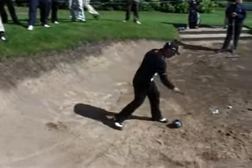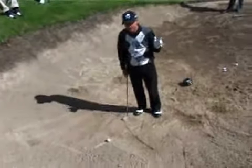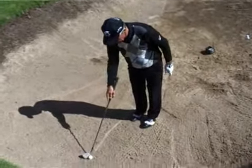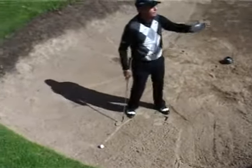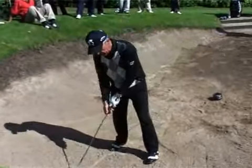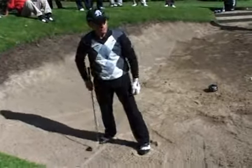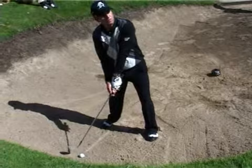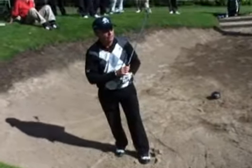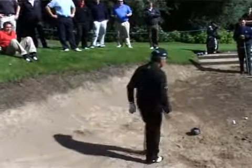This sidehill lie is also tough. Always remember: the ball is going to do what the slope does. The slope is right to left, so the ball is going to go that way. So if I'm playing for that middle flag, I'm going to aim to the right — see? Watch it come down. Look at that. Of course the green also slides right to left.